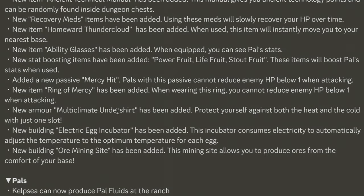New armor, the multi-climber undershirt, has been added — it protects against both heat and cold with just one slot. A new building, the electric egg incubator, has also been added, consuming electricity to automatically adjust the temperature to the optimum level for each egg.